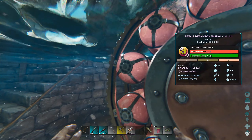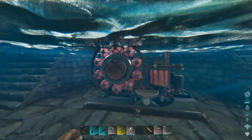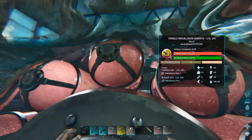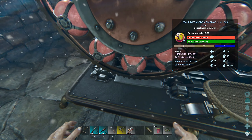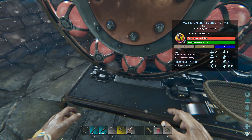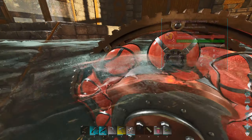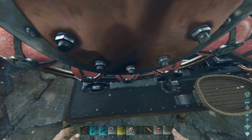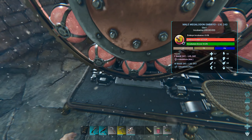I do have five base females here that we're going to be able to birth and raise to maturity. Then we'll have all 10 ready to start getting mutations. I did get lucky here — one of these embryos has got a mutation on it. I think this is a health mutation — you can see it's got 47 points in health, while the other base embryos have 45 points. Every mutation adds two points in a random stat. So we've already got our very first mutation that is going to start our health mutation line.